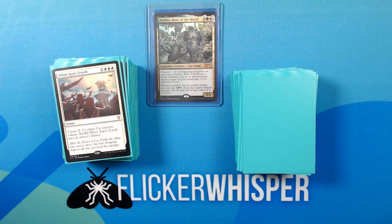White Sun's Zenith — X White-White-White for an instant. Create X 2/2 White Cat Creature Tokens. Shuffle White Sun's Zenith into its owner's library. Just making a bunch of cat tokens. Weird Harvest — X Green-Green for a sorcery. Each player may search their library for up to X creature cards, reveal those cards and put them into their hand, then each player who searched shuffles.